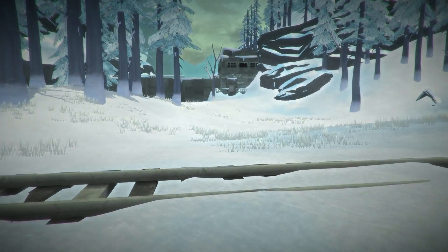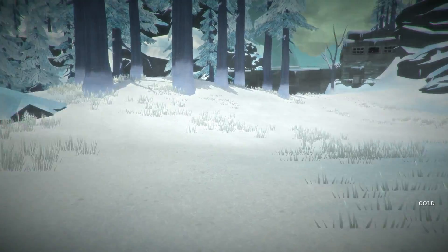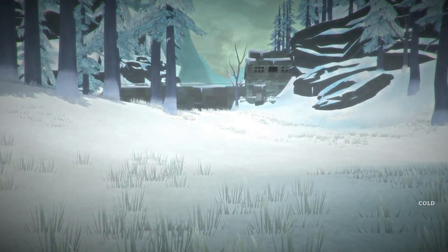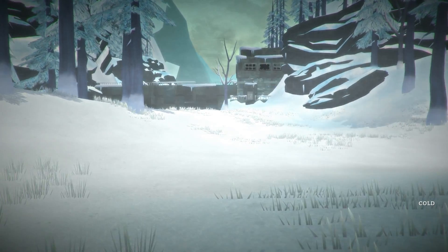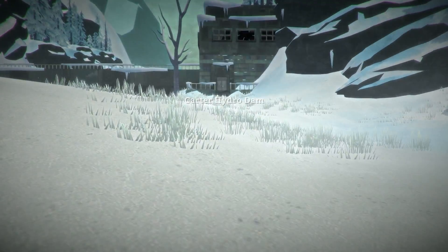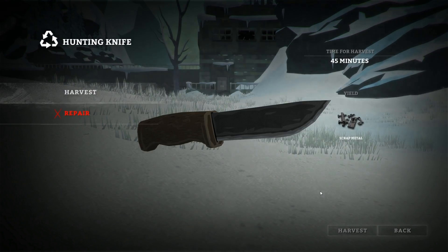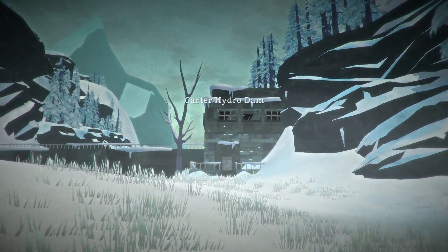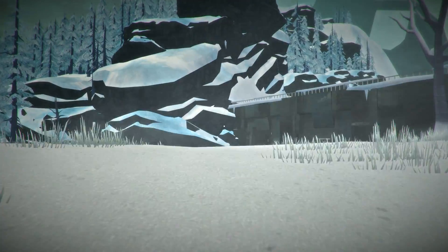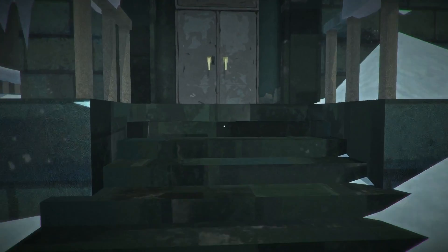I think that's the dam. What I know about the dam in the game is I believe there is a wolf in here, and we cannot take on a wolf right now. We do not have anything other than the hunting knife. Yep, this is the dam. I believe that most of the time there is a wolf in here, and if that is the case, it could be the end of our playthrough very quickly. So let's go ahead and go in the dam.